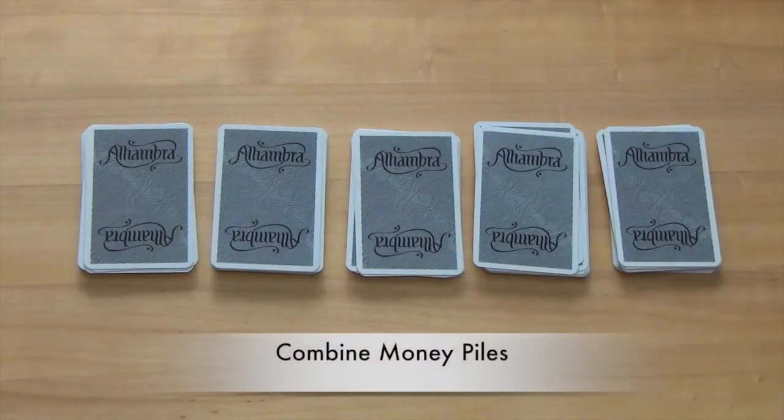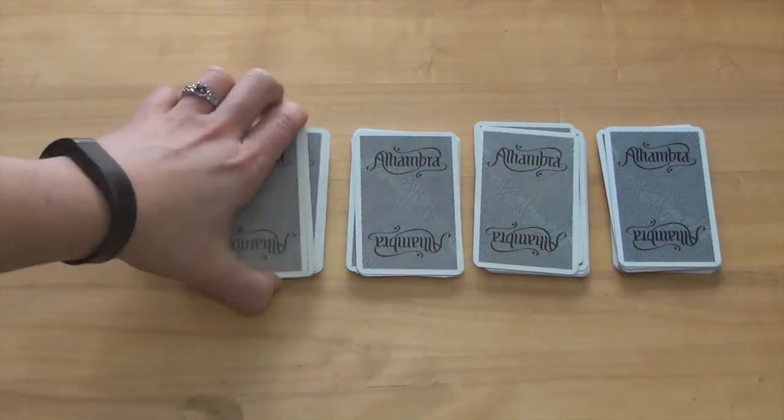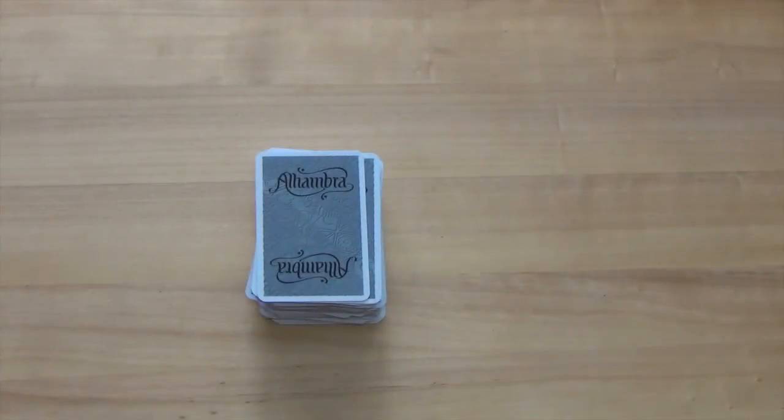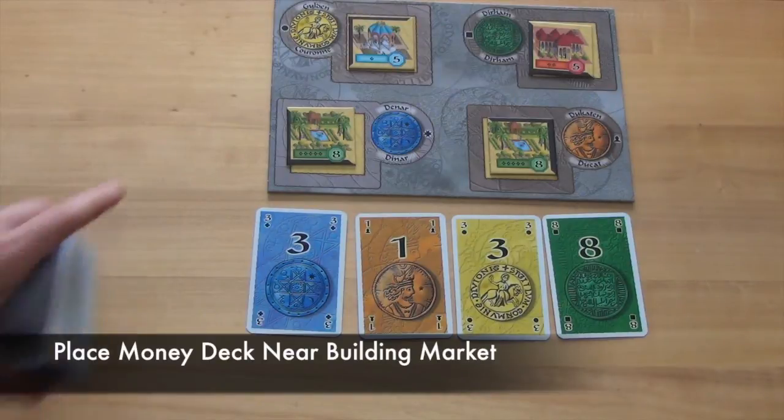Finally, all of the piles will be combined into one deck. The first pile will be on the top, and the fifth pile will be on the bottom. The scoring cards placed in these piles trigger scoring during the game, so placing them this way helps ensure that scoring will not occur too early or too late in the game. The whole deck of cards is then placed face-down next to the building market.